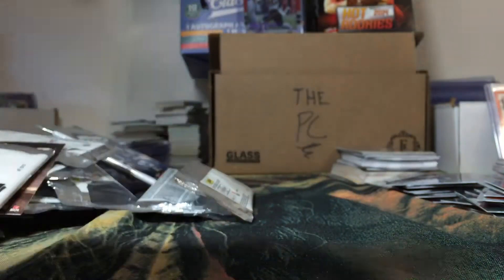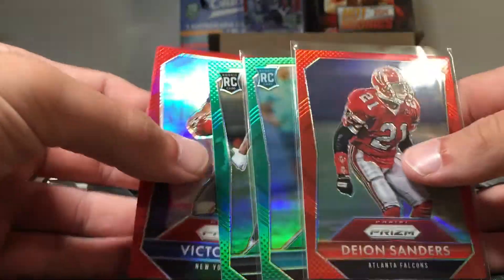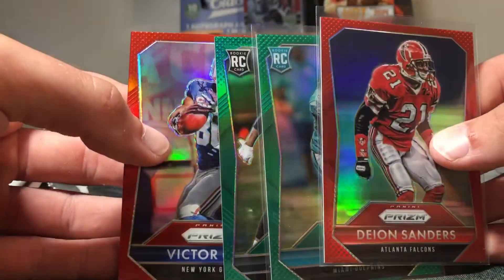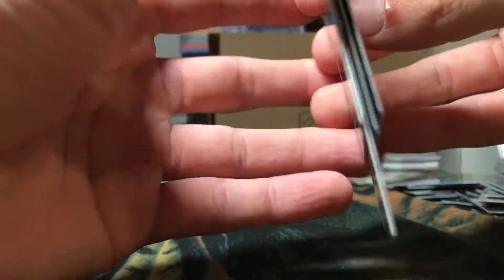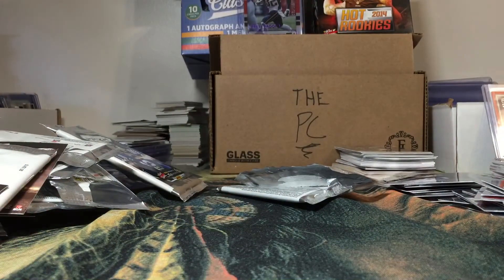Thank you guys so much for watching — just to give you a quick recap: we didn't get too much color but we got some greens and reds, some nice-looking stuff, and then we got two jerseys, a patch, and a bunch of nice prisms and inserts. Hope you enjoyed the break — catch you next video.